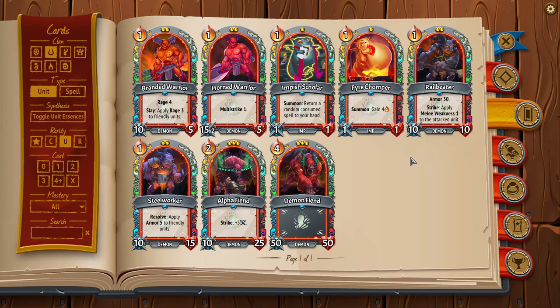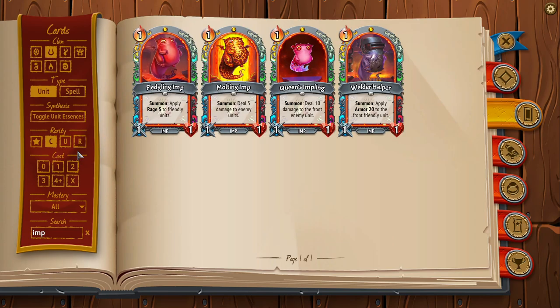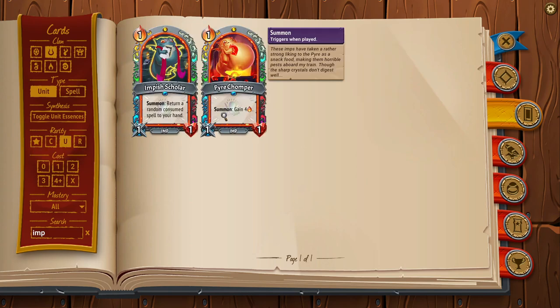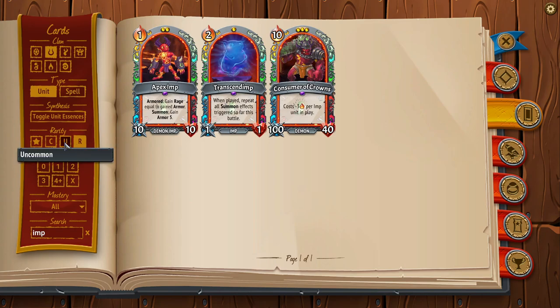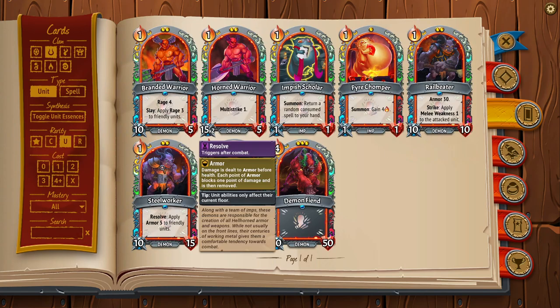In those universes, you want to drop off how many units you're drafting. Token units — like imps — which are not draw priority units, you don't necessarily need to stop clicking them; you can have a big imp deck. The ones specifically being limited are those draw priority units like Horned Warrior, Branded Warrior, Steelworker, etc. You want to make sure you can assemble your floor in time. So you're going to stop taking as many units, get down to around three.